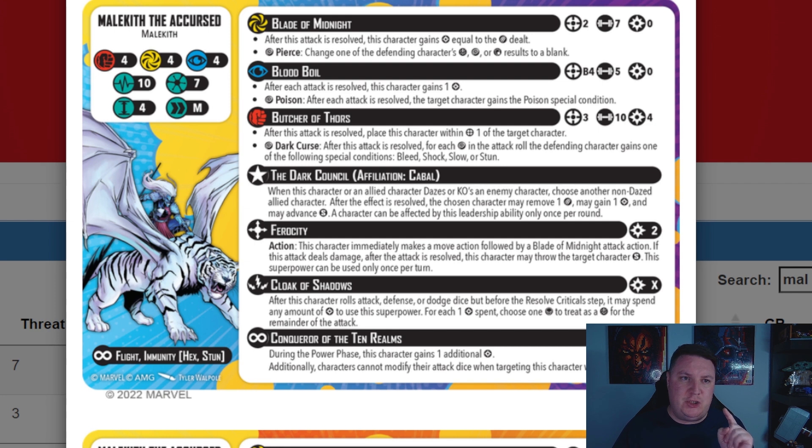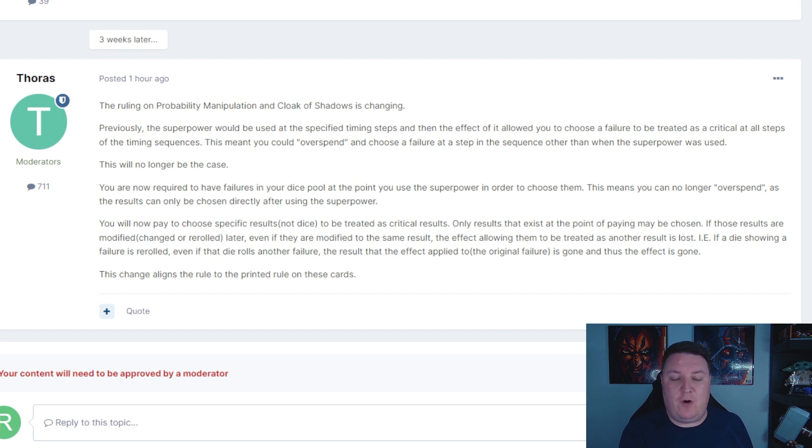However, things are changing. Let's jump over to the forums and run through the new ruling. As we can see here from Thoras, it says the ruling on probability manipulation and cloak of shadows is changing. Previously, the superpower would be used at the specific timing steps and then the effect of it allowed you to choose a failure to be treated as a critical at all steps of the timing sequence. This meant you could overspend and choose a failure at a step in the sequence other than when the superpower was used.